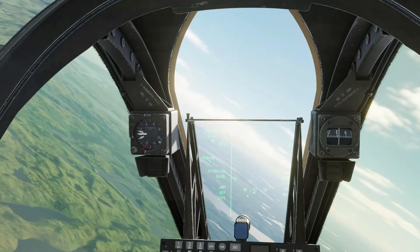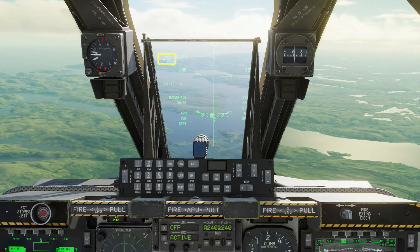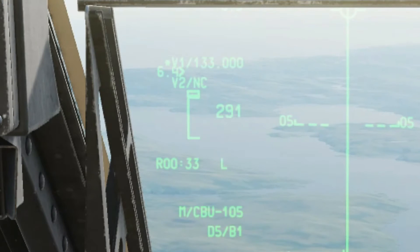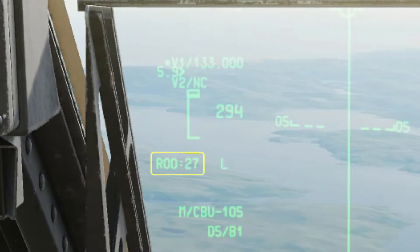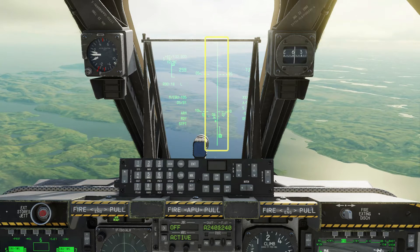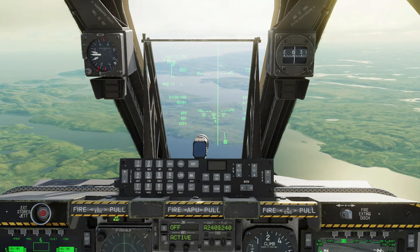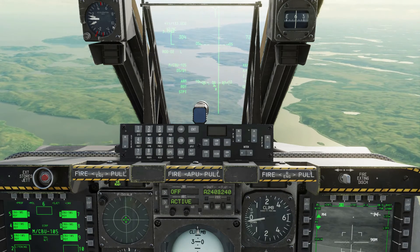Turning in towards the targets now. The HUD shows the range to the target, and when you're close enough, the dynamic range scale. On that range scale you've got the maximum, minimum, and optimal range for the WICMED. You've also got a countdown timer to when you come in range. Finally you've got your bomb fall line — you need to fly roughly in the direction of that. It can be kind of hard to tell when these bombs come off the rail, so we'll keep an eye on the stores page to make sure.